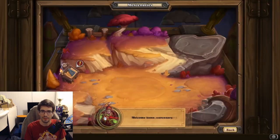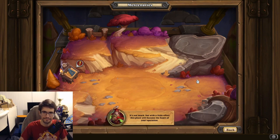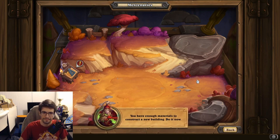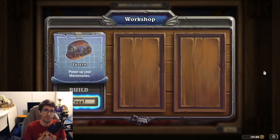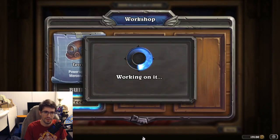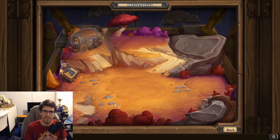Now we're back at the village — your home base for everything. You can see your collection here, go out on PvE bounty adventures, and eventually do PvP content. The Workshop shows you all the buildings. Let's start with the Tavern.